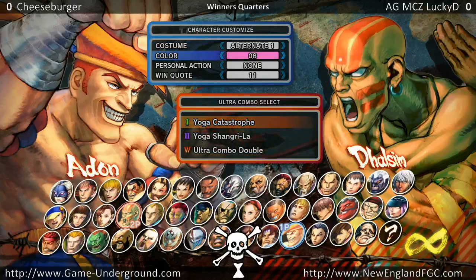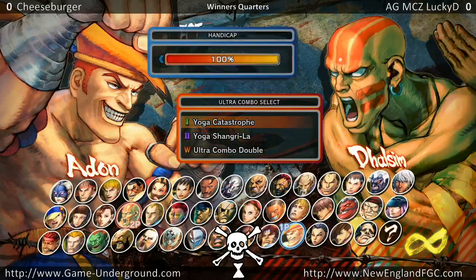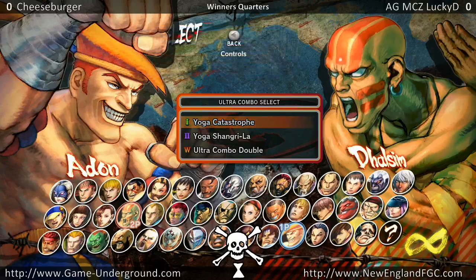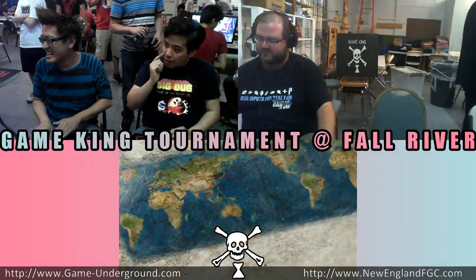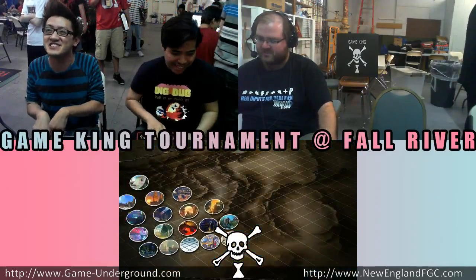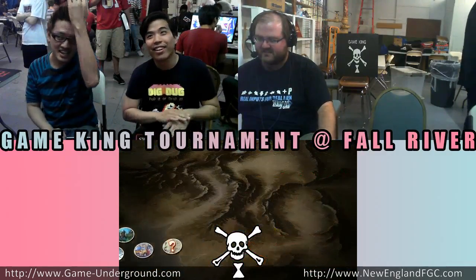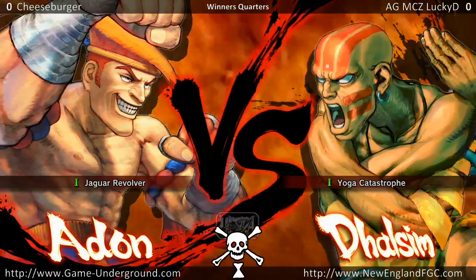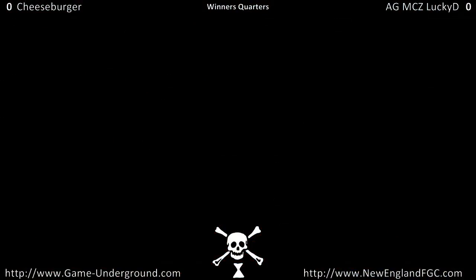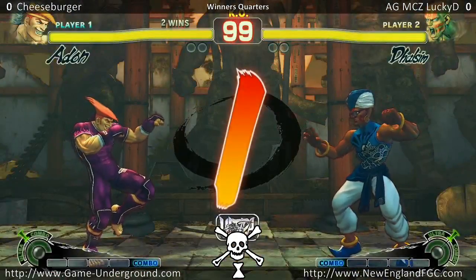This is Dhalsim, a known bad matchup for Dhalsim, because Adon can obviously alter his jump arc, which gives him a pretty strong way to get in on Sim, which is not good for Sim. But LuckyD obviously has the experience and knowledge to make up for that. A bad matchup is only a bad matchup if both players know the full extent of the matchup.